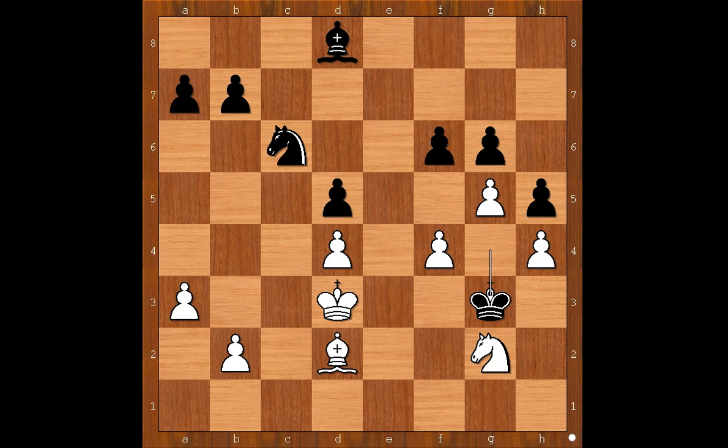Knight to g2, just holding on by the skin of his teeth. King to g3. White to move and Sultan Khan went for a trick: f5. Black must be careful — what would you do if you had the black pieces? Do you take the offered pawn or not? Is it safe to take the knight on g2? This is a very important moment in the game. g4 — Max Elwe had already done his calculations and confidently captured the knight.